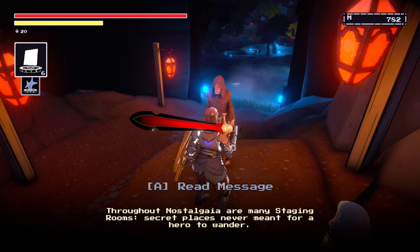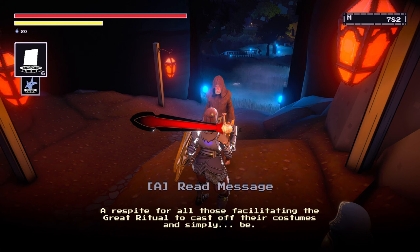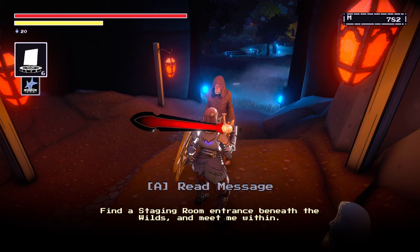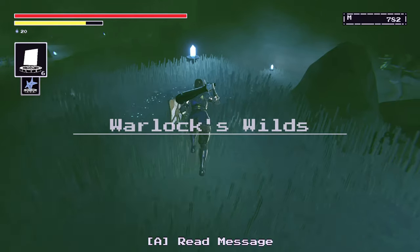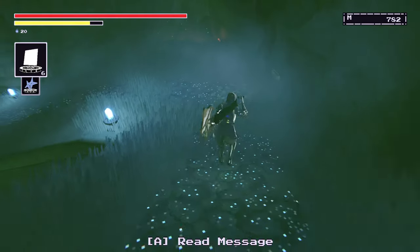Nostalgiaia has many staging rooms — secret places never meant for a hero to wander. The great maze of these corridors leads to the NPC city, a respite for all those facilitating the great ritual to cast off their costumes and simply be. To reach the narrator, venture through the NPC city and into Nostalgiaia's Forsaken Tutorial. Find a staging room entrance beneath the wilds and meet me within. If you remember, there were several corridors in the wilds that connected with different sections, one of which being NPC city — so that is where we're headed.